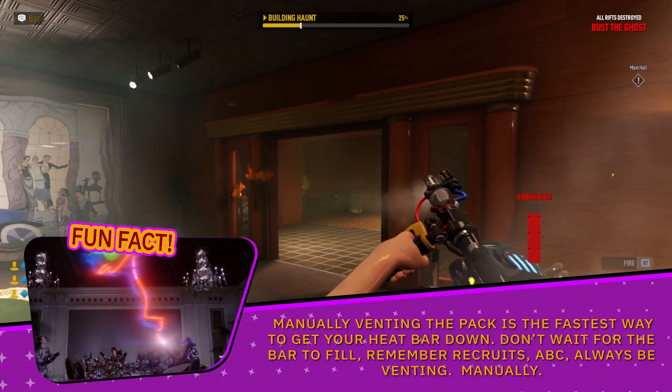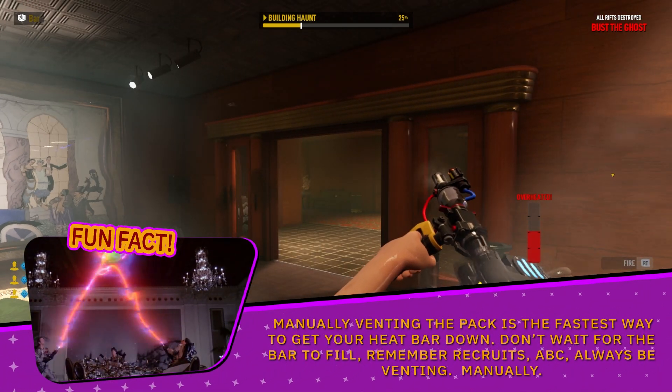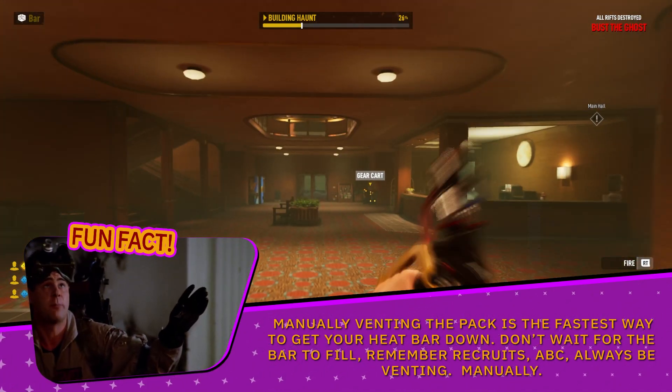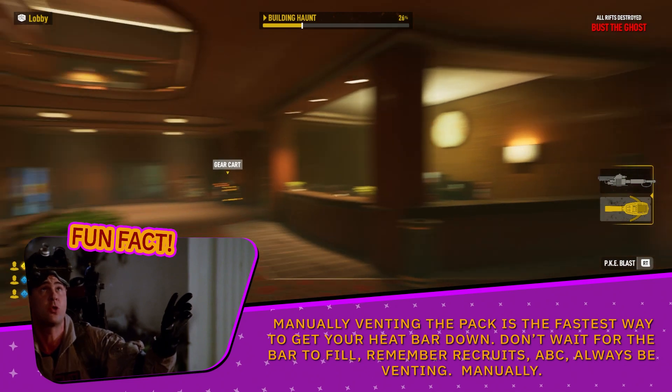Fun fact: manually venting the pack is the fastest way to get your heat bar down — don't wait for the bar to refill. Remember, recruits: A, B, C — Always Be Venting. Manually.